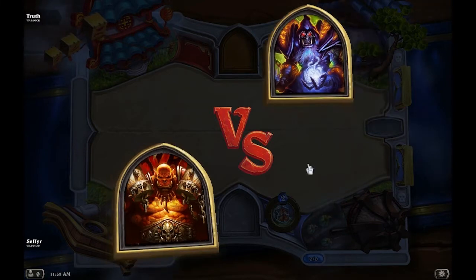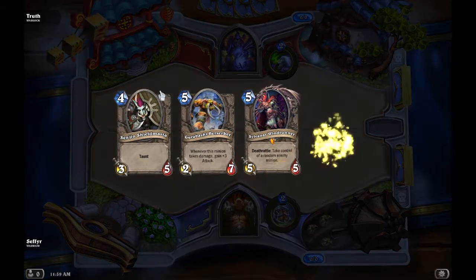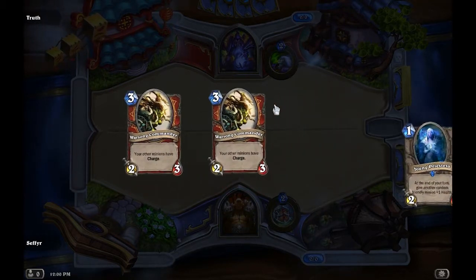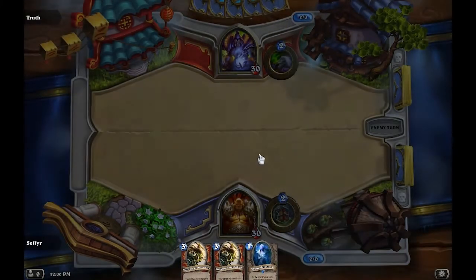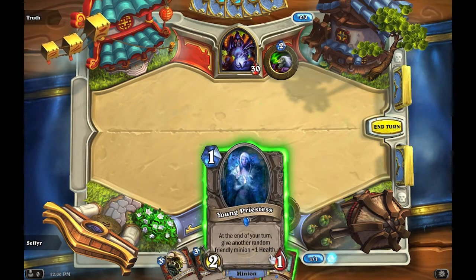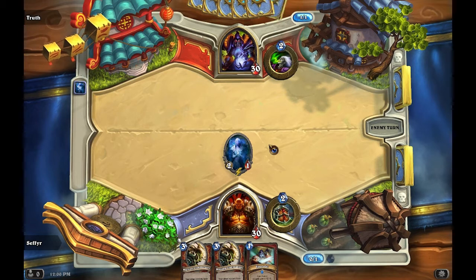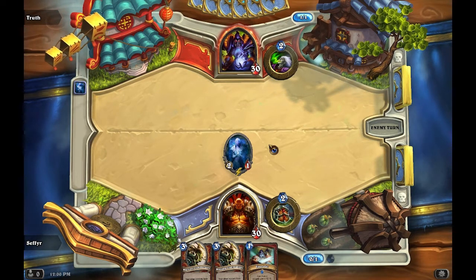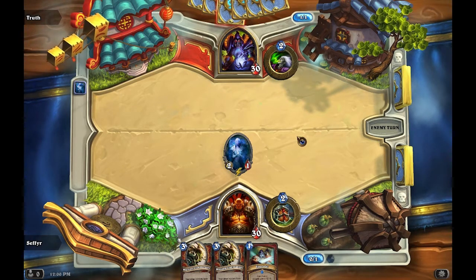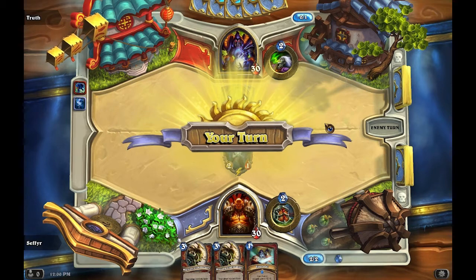The thing with Guldan decks is I never entirely know what to expect. That's a terrible opening hand, so I'm going to be ditching that entire hand. The thing about warlock decks is because of their class ability to draw more cards, that deck honestly has the potential to do anything. I'll go for the priestess first. That deck can pull off nearly any strategy, and the one thing to worry about is it can pull out really powerful minions for really low amounts of mana.